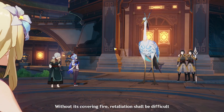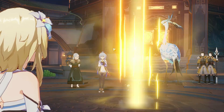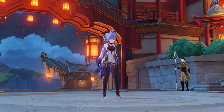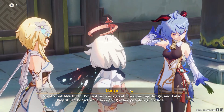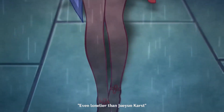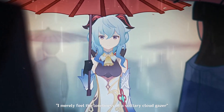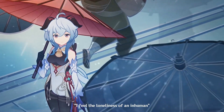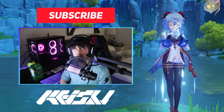Currently Ganyu works as the secretary for the Liyue Qixing, and in this job she takes on inhumane workloads and has very little time for anything, even sleep — which is why Ganyu is literally tired all the time. Ganyu mains know she's constantly falling asleep. Because of her talent and work ethic she's one of the most important and essential parts of Liyue's government. But even though she has great importance, Ganyu still has a really big internal conflict about whether or not she can fit in with human society in Liyue Harbor — her half-Adeptus nature makes her feel like she doesn't really belong there, and that she should be out in Jueyun Karst with the rest of the Adepti.